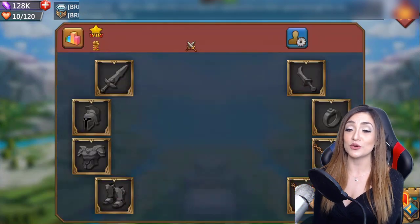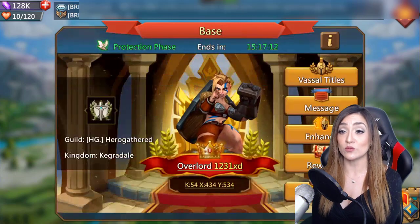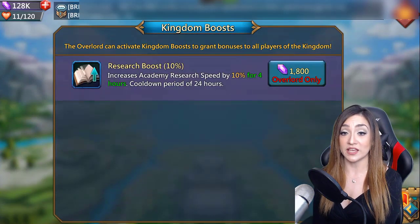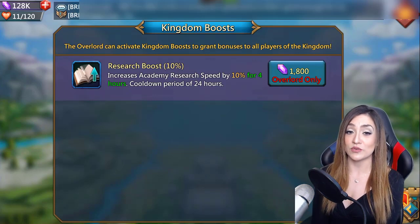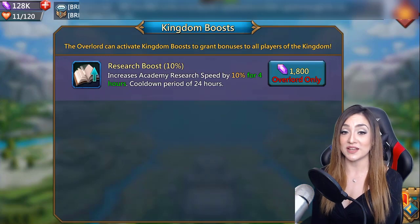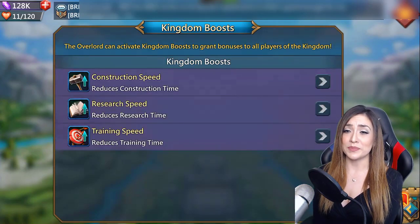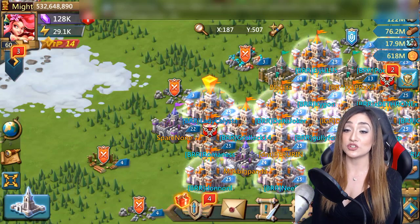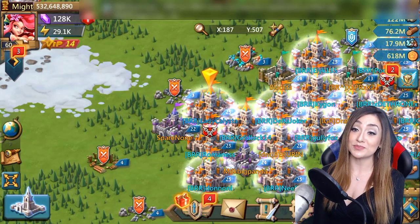The last boost type is the kingdom boost, which the overlord activates for the entire kingdom. It lasts four hours and costs the overlord 1800 gems. Hopefully your overlord will give you a heads up, but even if they don't, you'll have time to take advantage of it — it helps you by 10%. When thinking about efficiency, especially for T4 researches, make sure you take advantage of the kingdom boost, ask for the Scholar title, and save up some turf boosts, because all those things will shave days and days off your research. Hope this was helpful — let me know if you have any questions or comments below!